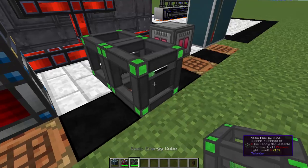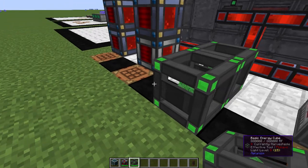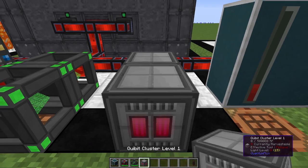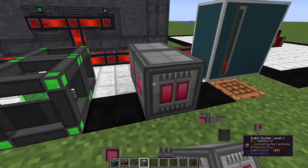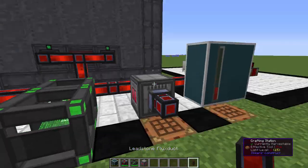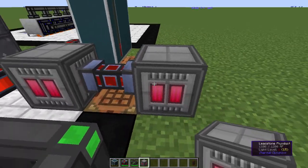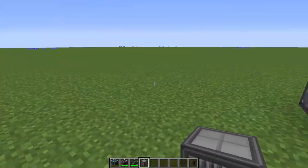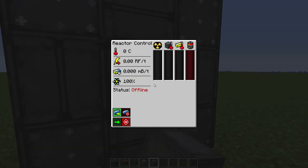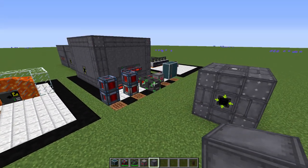The same idea applies to the other cells — you can set them up so one fills up the next. For the Mekanism cube, I'm not as familiar with it, but it doesn't share energy directly with blocks around it the same way. However, you can transfer energy between two of them. For the reactor, trying to attach another block to it would mess up the multi-block structure, but it already holds 10 million RF so it's good enough as is.